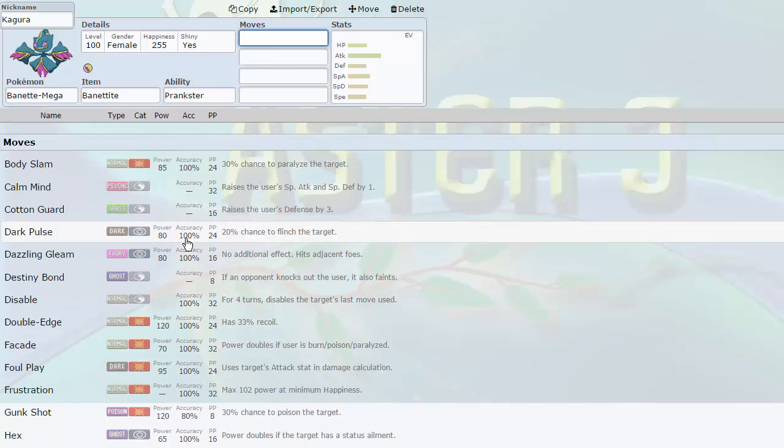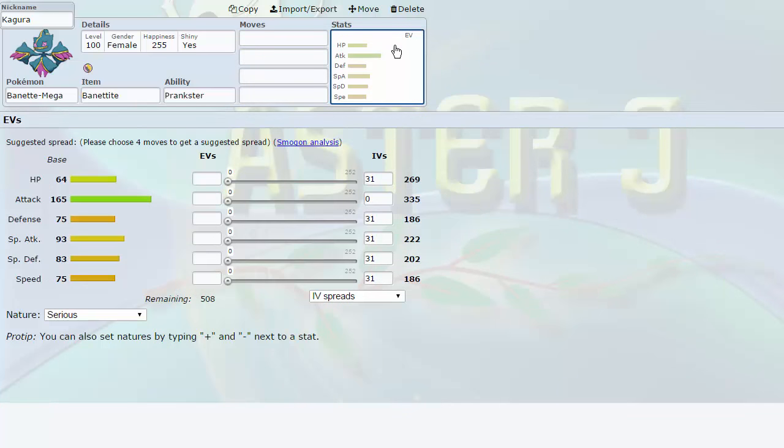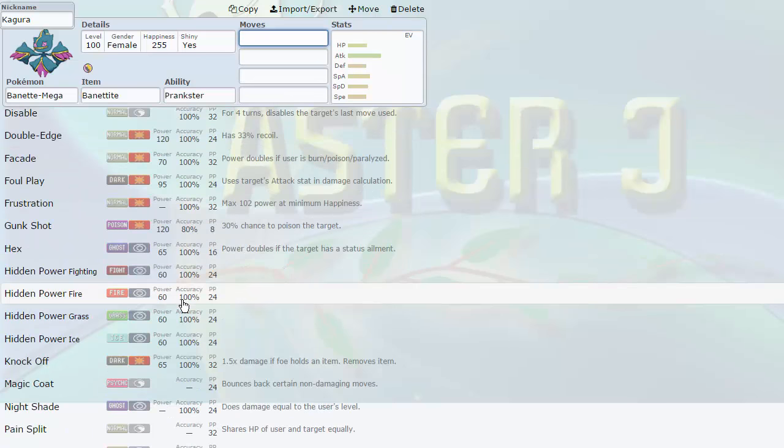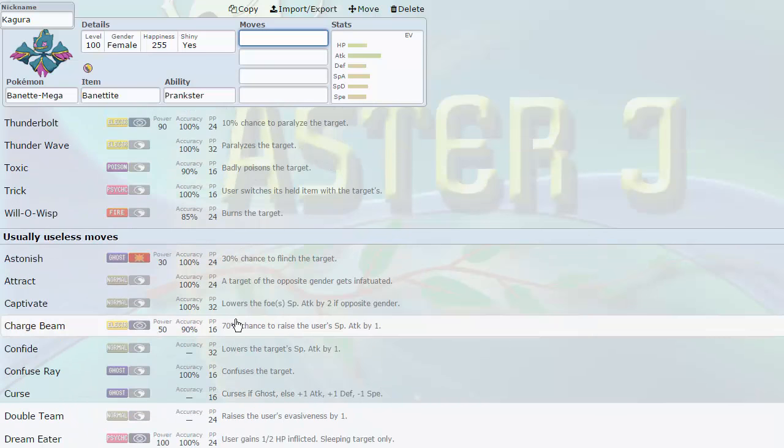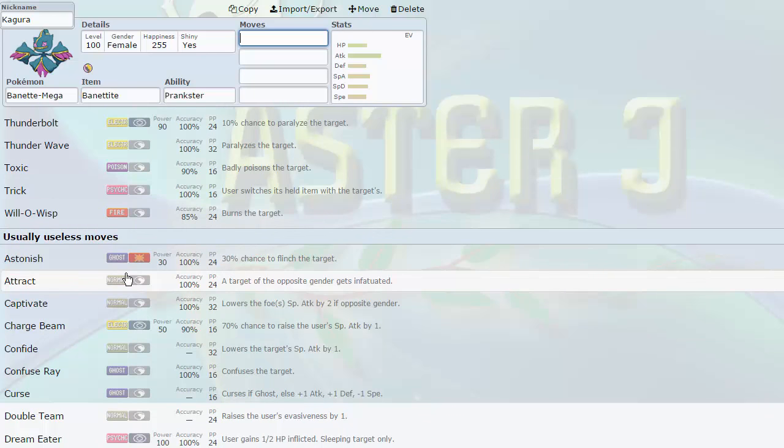It gets access to Foul Play, which could be useful. Its special attack is definitely usable at 93 — it gets Shadow Ball and Dazzling Gleam. It's a solid Pokémon overall. And like I said, I don't have to run it as a Mega.